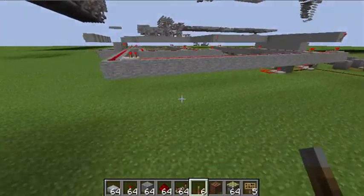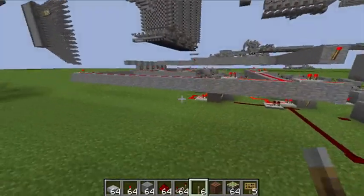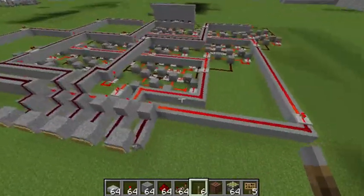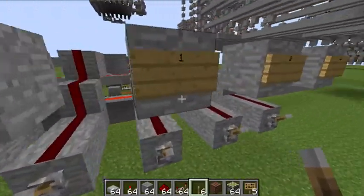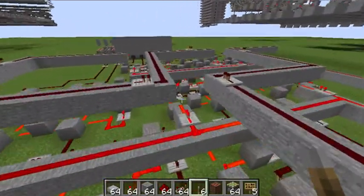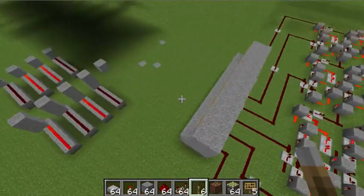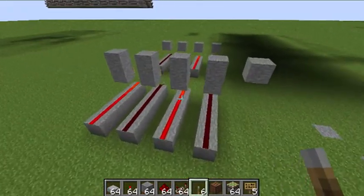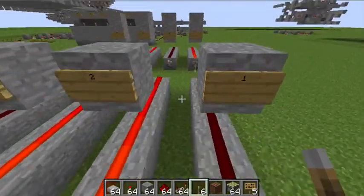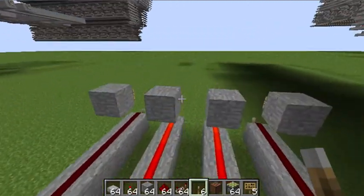I would start by saying this is a 6 block tall, not 4 block tall — it's just 3 bit, so it's easier to understand. When doing multiplication in Minecraft, you are turning multiplication into addition. So when you multiply two numbers, you are actually adding them together in a series of ways.